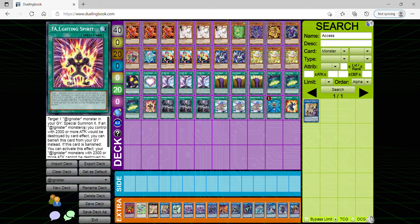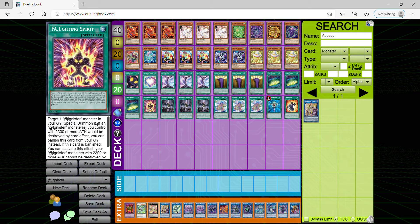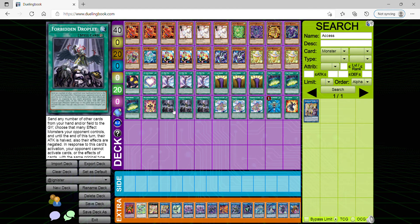A.I. Fighting Spirit — you get to target one @Ignister monster, similar to Idle Reborn, but if it would be destroyed by a card effect you can banish it from the graveyard instead. And then if this card is banished, it has a really crazy effect: that @Ignister monster with 2300 or more attack cannot be destroyed by battle, helping you protect even your best monsters.